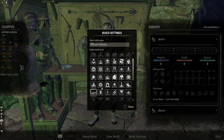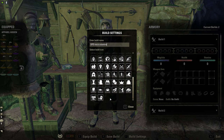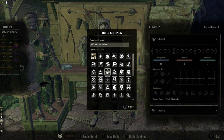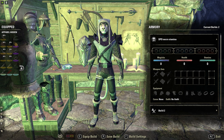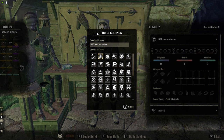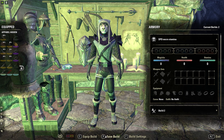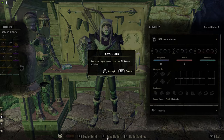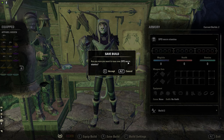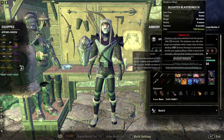Y ahora le pondríamos un icono que quisiéramos. En este caso es un DPS Nigromante, así que buscaremos el logotipo del Nigromante. Podéis cambiarlo en cualquier momento. Venís aquí, le pongo este icono y salvo. Y ahora vendríamos aquí a la R, Save Build. Le damos a la R. Nos dice: ¿está seguro que desea salvar en la ranura de Necro Stamina? Aceptamos. Listo, ya tenemos nuestra Build guardada.